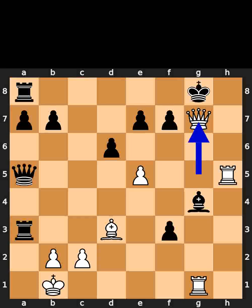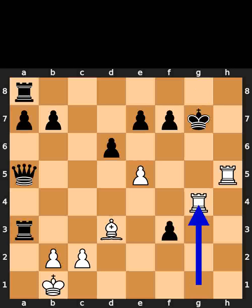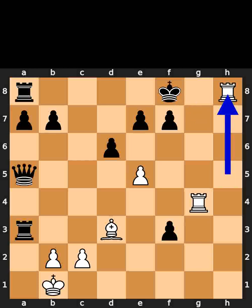White takes the bishop on g7 using the queen with check. Black takes the queen on g7 using the king. White takes the bishop on g4 using the rook with check. Black plays king to f8. White plays rook to h8, checkmate.